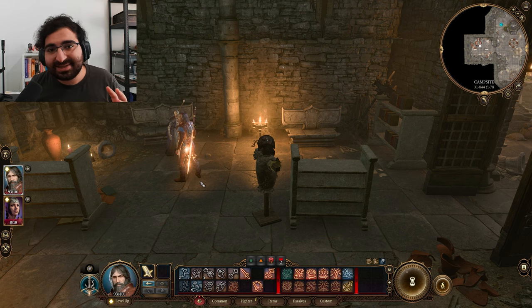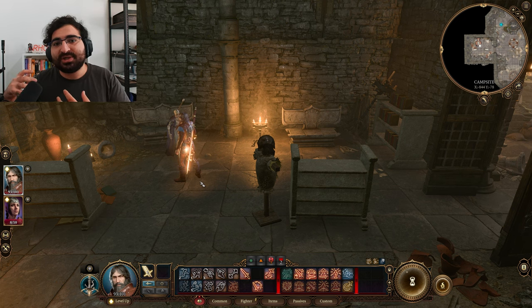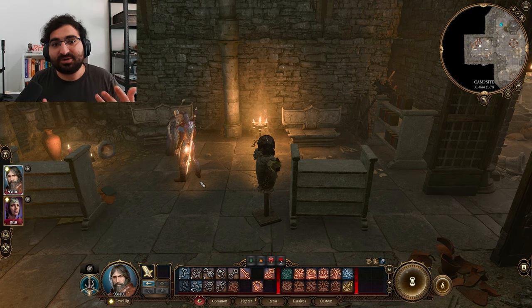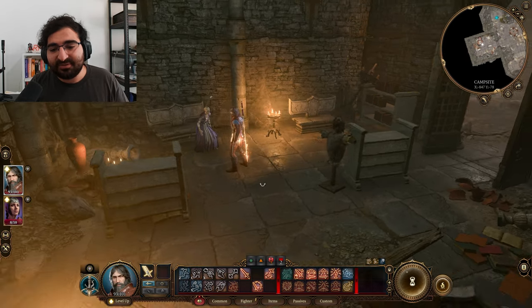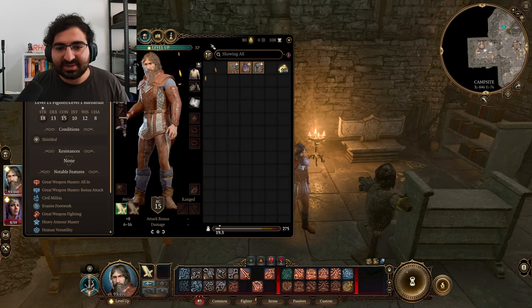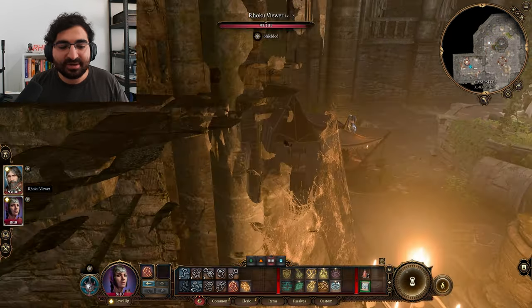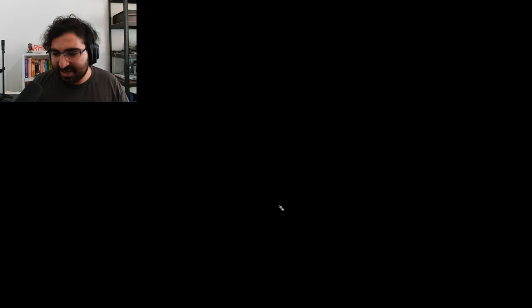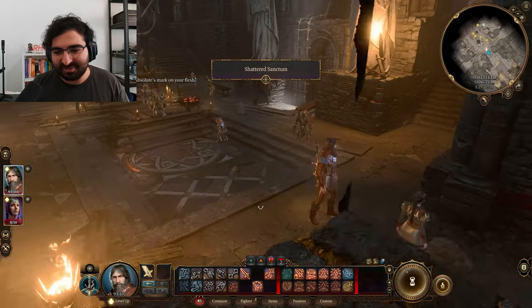A big thing to note about multi-classing is that it's quite trial and error — you really want to just go in game and try these combinations out for yourself to see whether you like them or whether some abilities work together like you'd imagine. The game doesn't really offer a sandbox mode to easily test things out, especially if you don't have a level 12 character, which is why I've made this save. This save has a level 12 character and enough gold — mind you, half the gold will be in Shadowheart's inventory — that you can use to respec to your heart's content.